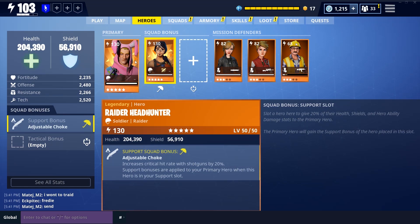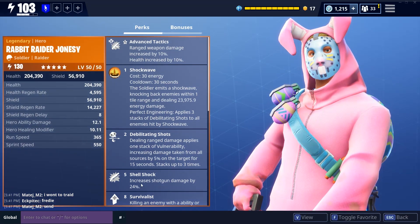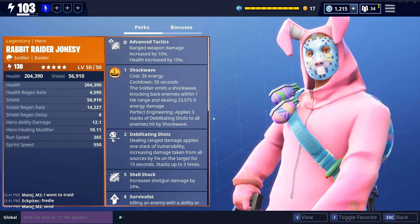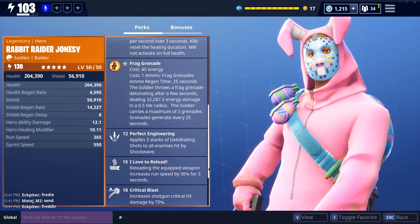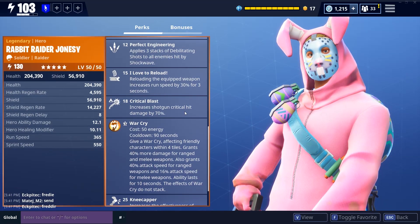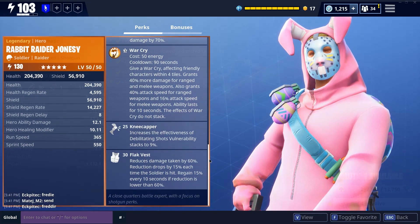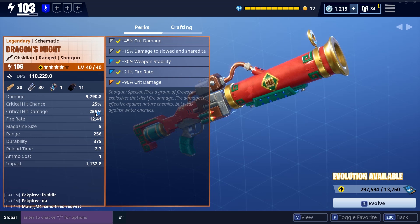You don't need to go experimenting by shooting husks and checking if they deal the expected damage. You can fiddle around with your build in the menu. All shotgun perks I could find work with the Dragon's Might, which is classified as a shotgun, but they do not work on the Super Shredder.